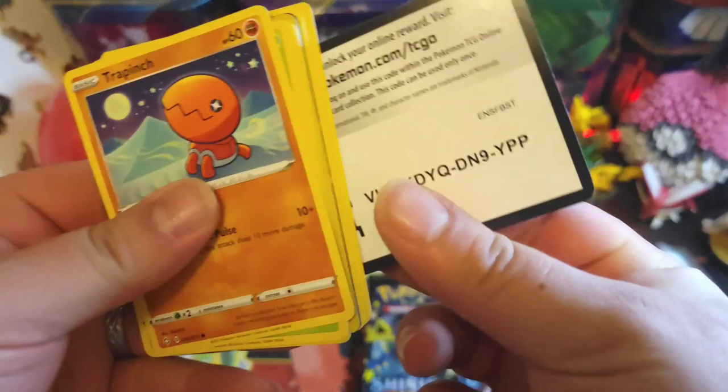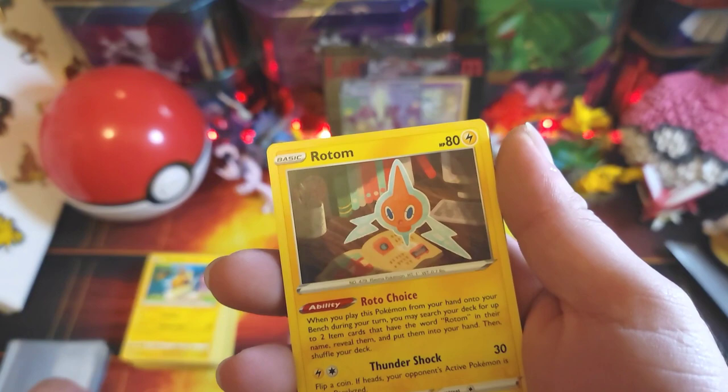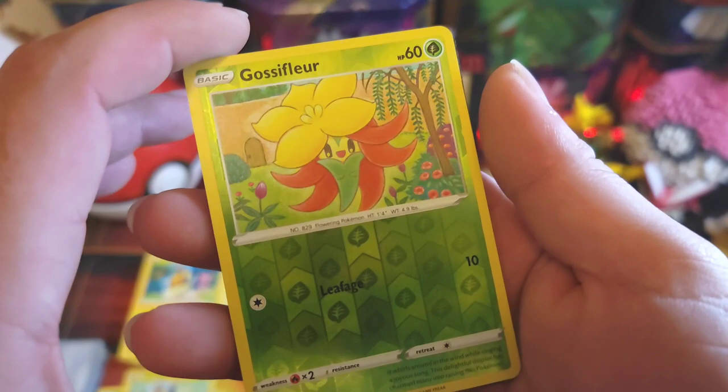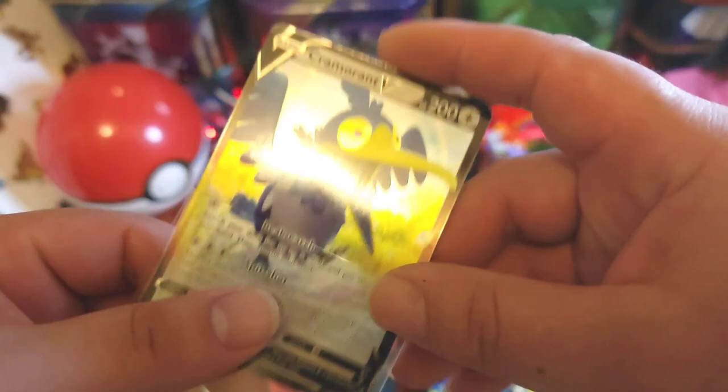Pack six: code card, Steel energy, Luminugi, Tropius, Tropius again — that's weird — Rotom, Trapinch, Yanma, Cofagrigus, Morpeko, Porsi — reverse Gossifleur — and a Cramorant V! Got that crazy Cramorant. Alright let's sleeve it up — there we go.